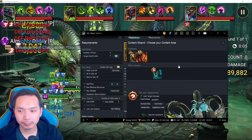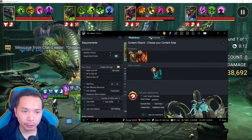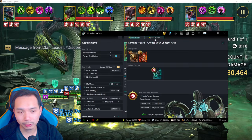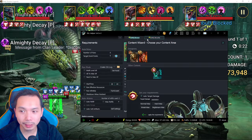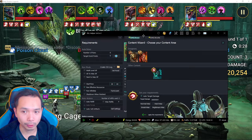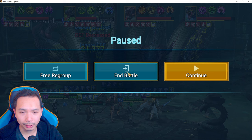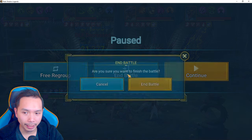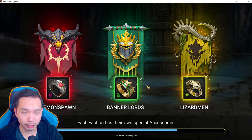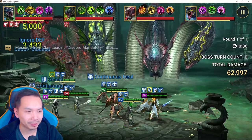Quick tip: if you're experiencing some finickiness with this feature, it could be because you're running multiple instances. For myself running two accounts, it is a little finicky. To make sure RSL Helper will auto-run your Hydra before you walk away, start a run, end the battle manually, and if RSL Helper is working properly it will auto-start the next run. Once you confirm it restarts cleanly, you can walk away confidently knowing it will keep your game running.